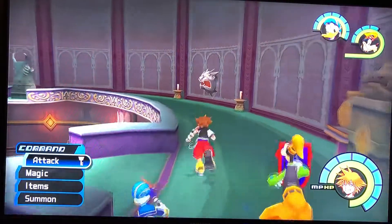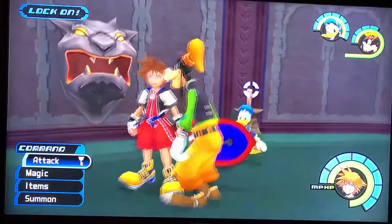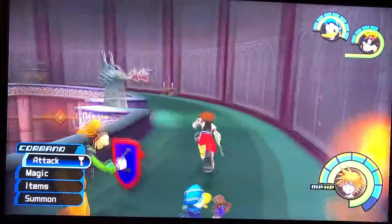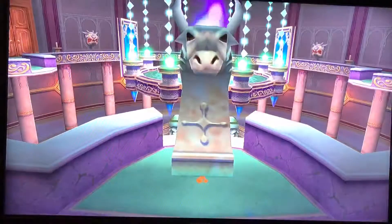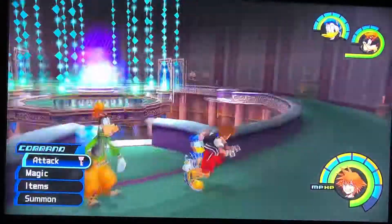When you enter this room, there are going to be little tasks you have to deal with. These heads here — you need to shoot fire at them. Cast a fiery spell. This one, you're going to use Trinity on, so do not have Beast out for this. If you have Beast, go back and get Donald or Goofy or whoever you have out. Then you're going to get all these puzzle pieces to get to the next door.